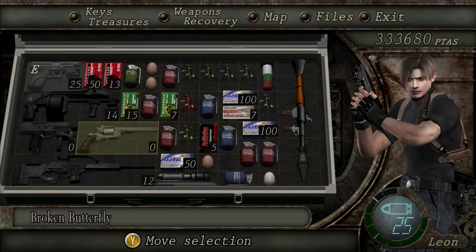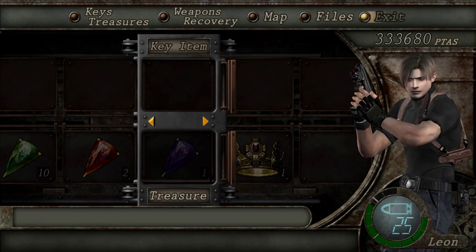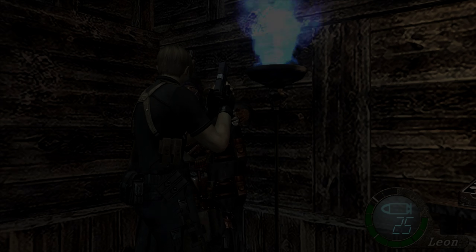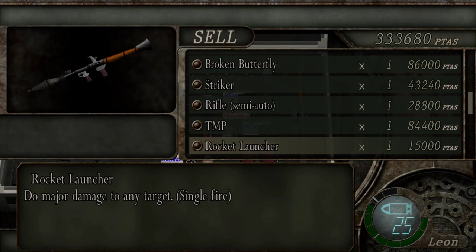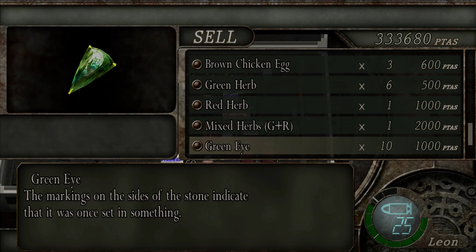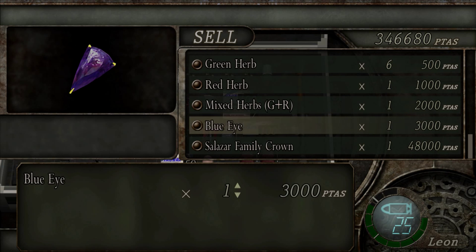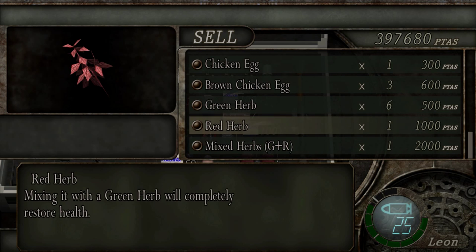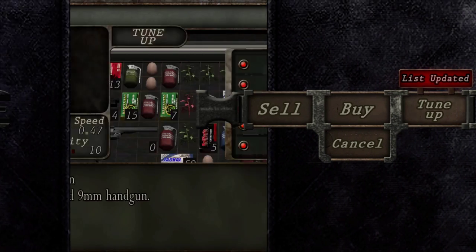My magnum and my TMP are both empty. Hopefully there's an upgrade waiting for them. Did I already combine the crown? I did, so I can sell all that. Hi, Mr. Merchant Man. I love this guy — he's always there for me. Some rare things on sale. I do wish I could buy ammo, but I think that would kind of ruin the balance of the game. That sold for 48,000 — that's a crazy amount of money. That's your reward for actually killing Verdugo instead of just running away.